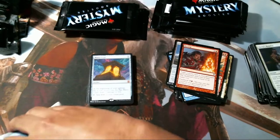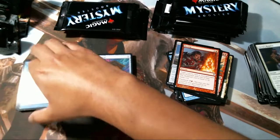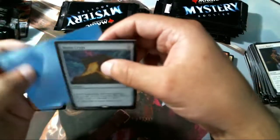We got a Mana Crypt! Mana Crypt, Elesh Norn — we are doing incredible so far. I really want to put that in a sleeve, which I think I actually have one up here.